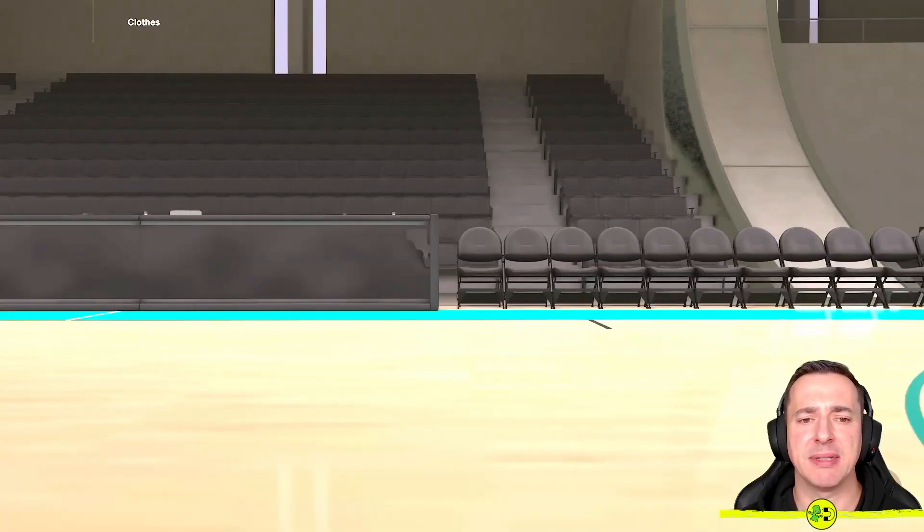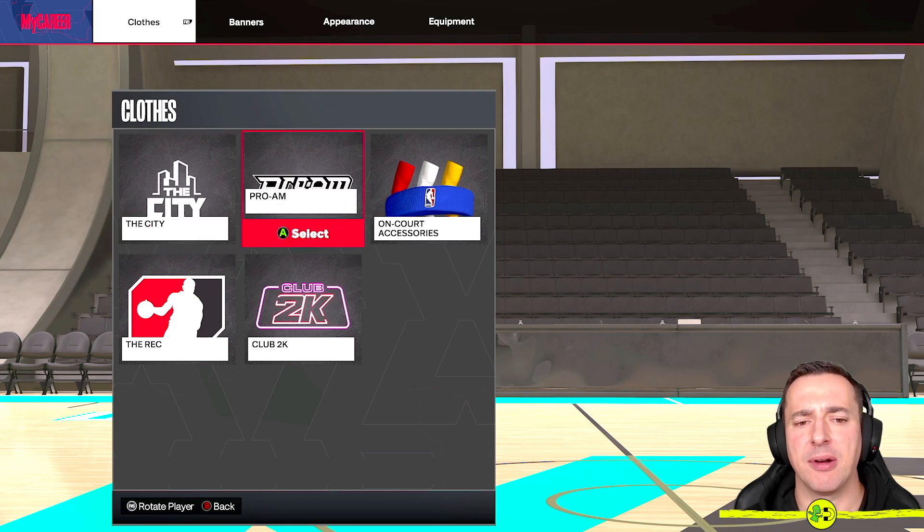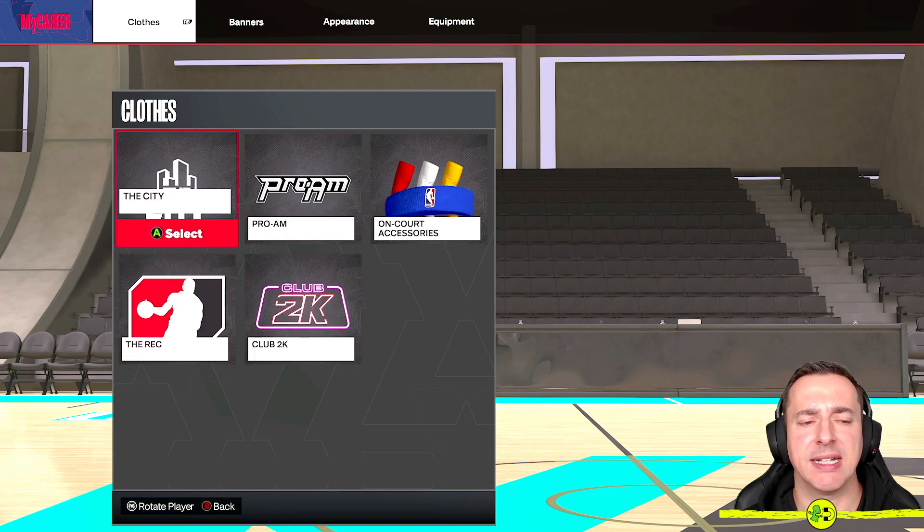If we drill into here you'll be able to see the clothes that you currently own. On the top bar we have Clothes, Banner, Appearance, and Equipment, but we want to focus on Clothes because that's the point of this video. You'll see clothes for the City, for Pro-AM, on-court accessories, Club 2K, the Rec, etc.